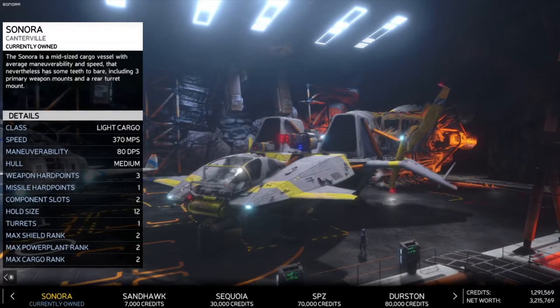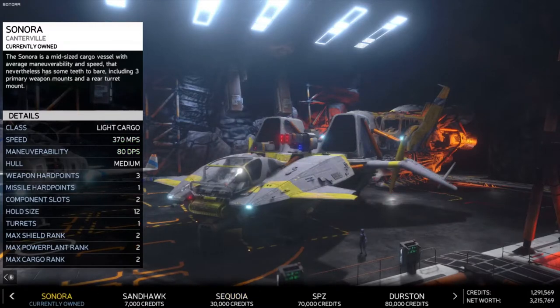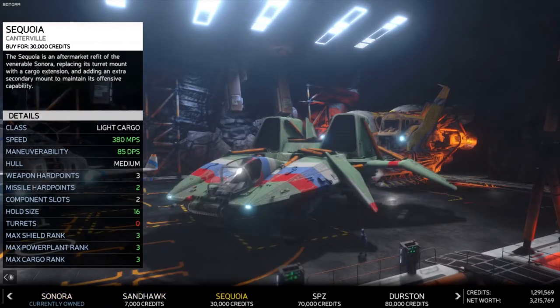The Sonora does 370 meters per second, 80 degrees per second turn maneuverability. Both ships have medium hulls, three weapon hard points, and one missile hard point. Every ship has two component slots. The Sonora has a hold size turret, one turret, and a max rank of two, whereas the Sequoia loses the turret but gains four more hold slots and a max rank of three for shield, power plant, and cargo.